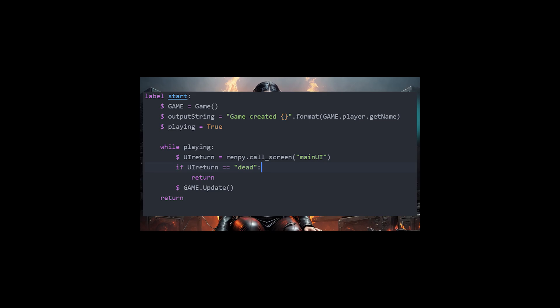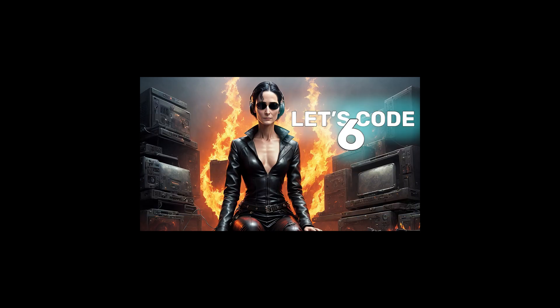So in our user interface we're checking to see if the player's hit points drop to zero or below, and if they do, the user interface returns back to the game loop with the word 'dead'. If the UI return variable does return the word 'dead', our game loop simply quits out and the player has to start again. In that if statement you can add whatever code you want — animations, sound, a message on screen before it quits — but ultimately that's all we have to do to end the game once the player has run out of hit points.